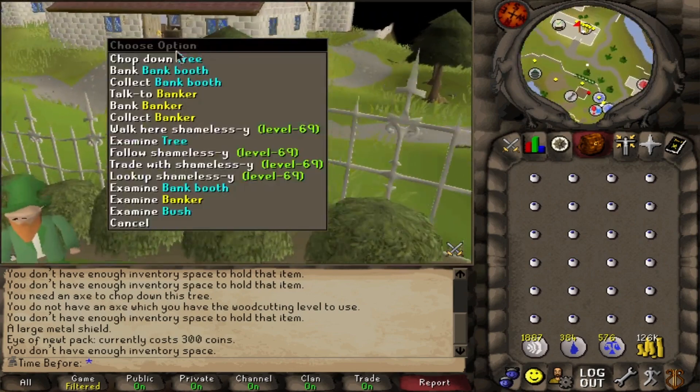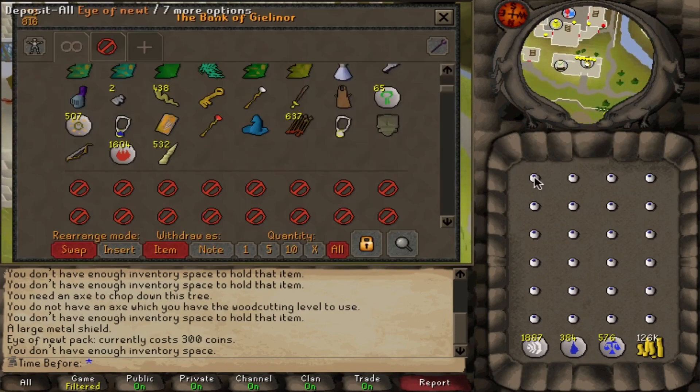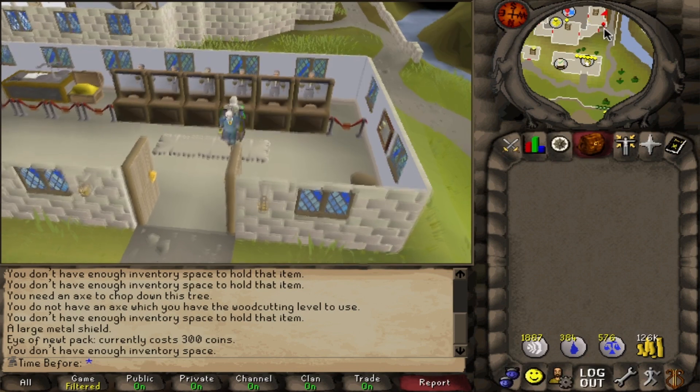It's still a lot faster than killing hobgoblins or even killing unicorns, so it shouldn't take too long. Secondaries from here on out should be pretty easy to get, relatively speaking.